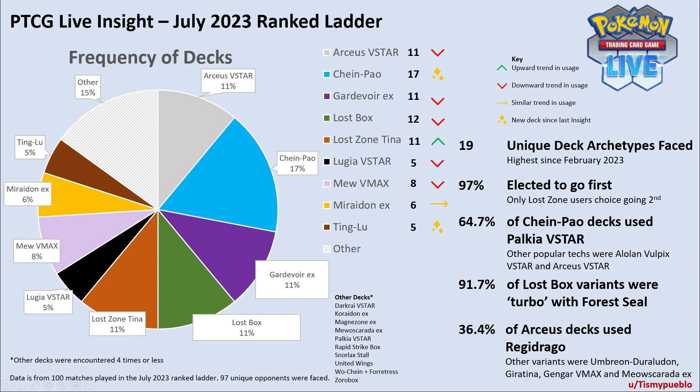The more open meta means some decks have dropped significantly in usage, including Gardevoir EX down 56% and Lost Box down 33%. Lost Box has reduced due to a meta that counters it harder than previously, while Gardevoir was inflated last time due to the recent battle pass giving the deck away. Something to keep in mind: what you're going to see on the ladder is a lot of what's easy for people to get, and you can plan accordingly. The usage of both these decks now mirrors the limitless meta.